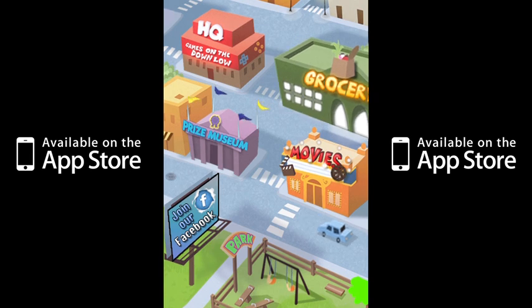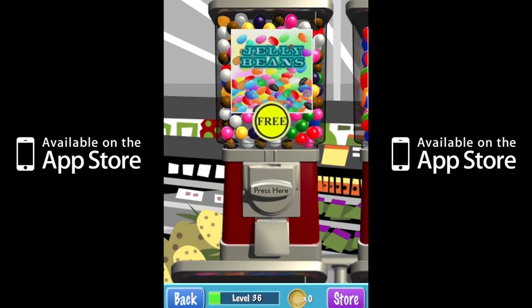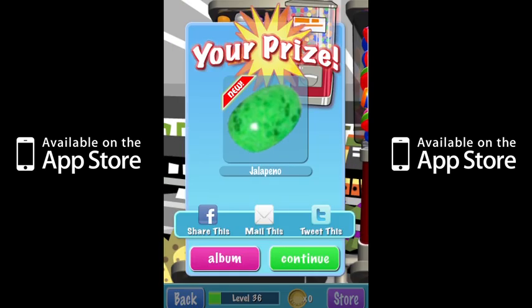Our first stop is the grocery store. Here you'll notice four brand spanking new prize machines. In all Prize City locations, the candy machine is always free. Simply tap on the prize crank and get your prize. Ooh, a jalapeno jelly bean!